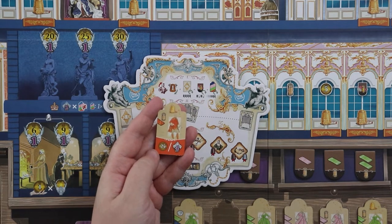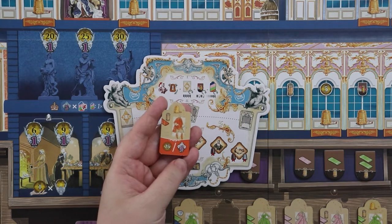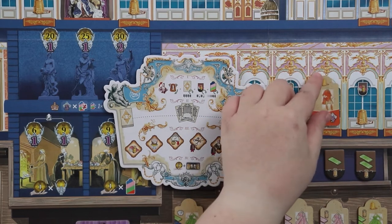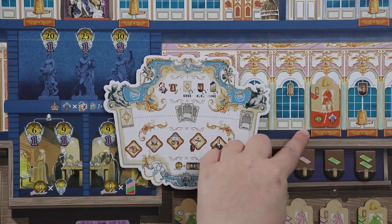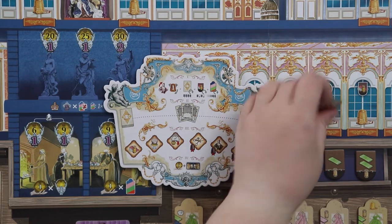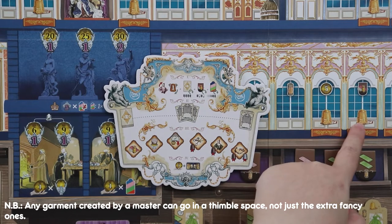Once you make a garment, you can either sell it for the amount on the bottom left — 25 livres in this case, which is a lot of money — or put it out in the halls for prestige points. You place it in one of the spots, get the bonus, and announce your presence in a hallway. A gold thimble on a hall space means only a master-created garment can go there.